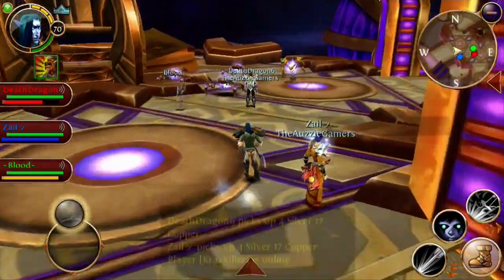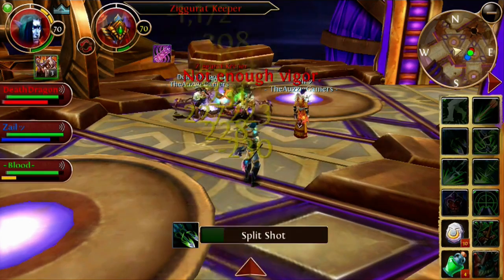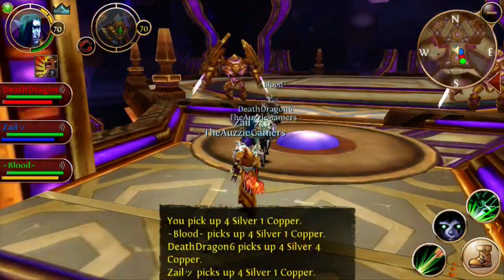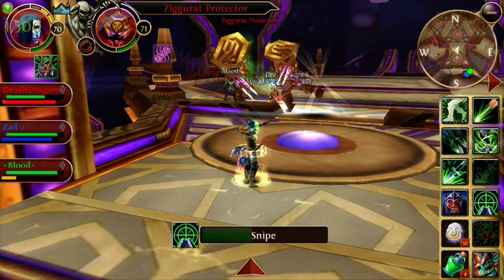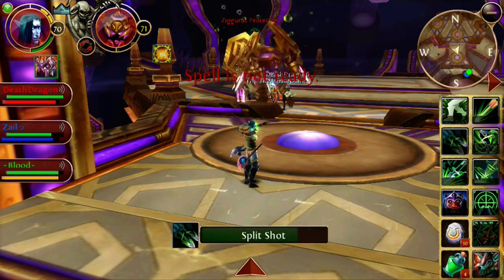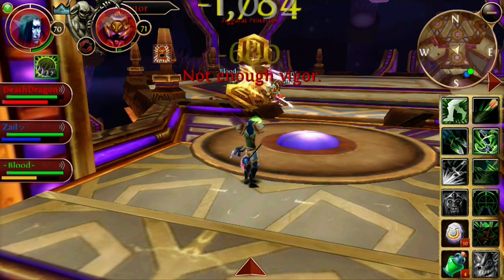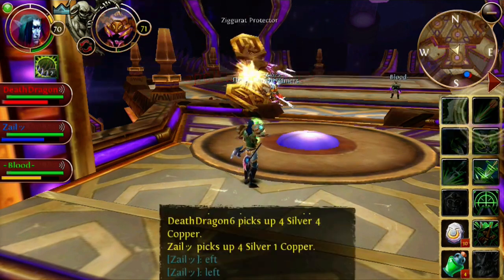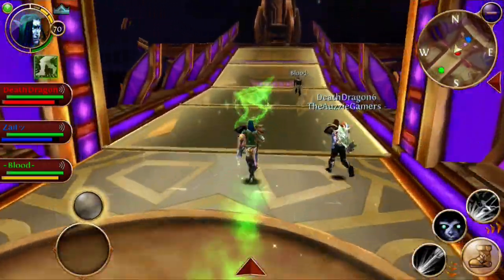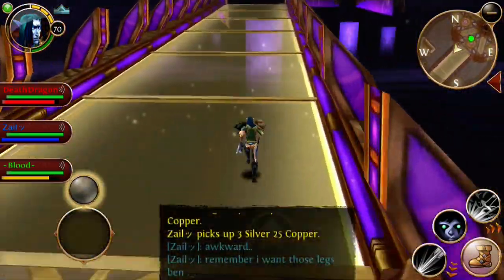Once you get through that, you're going to encounter two mech tanks — these two golems each guarding a door. When you kill them, either a left or right door will open. I don't think there's a way to purposefully choose which door — it seems random. I usually kill the left one because I want the left door for the drops I need. In our case, the right door opened, so we went ahead and skipped the mobs in the middle since they just walk in circles.